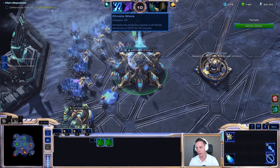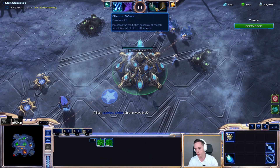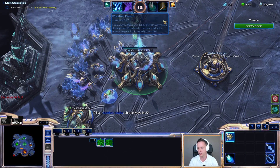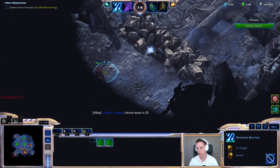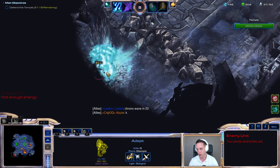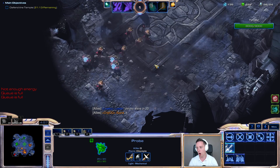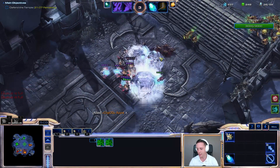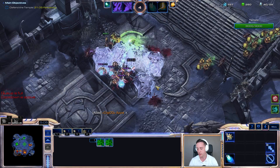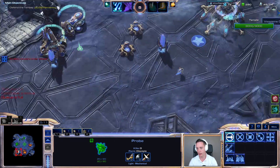Chrono Wave is going to be in about 25 seconds. I'll make sure to let him know that that is going to be the case. He is aware that I'm going to be boosting out a whole bunch of workers very, very shortly. And he can use that to his advantage as well. Oh crap, there's a lot more there — they are super fast. Anyhow, Chrono Boost time. So we're going to get a lot of economy here right from the get-go.